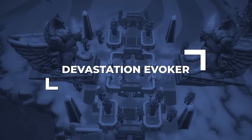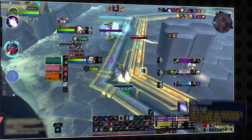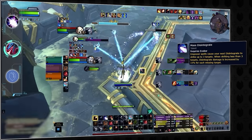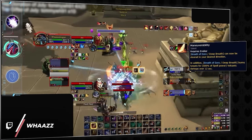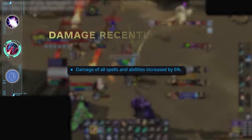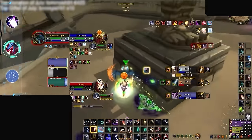Up next we have Devastation Evoker, a spec that might surprise people in the early season. On the beta we were impressed with the Scale Commander spec, which has some of the most badass passives in the game. This hero tree offers Mass Disintegrate, allowing the Evoker to beam multiple targets at the same time — more beams, more power. Devastation Evokers probably feel like they're playing an entirely different game. Scale Commander also gives Evokers the ability to control their Deep Breath, soaring around the arena like Superman. We can't undersell how good Evoker damage was on the beta — in the right lobbies, Devastation can easily top the meters and continues to be a true slot machine spec capable of winning with a single random Disintegrate with good RNG.